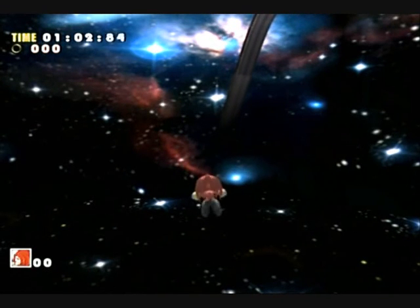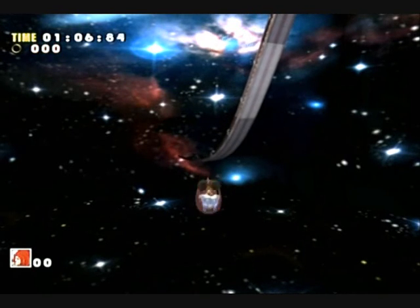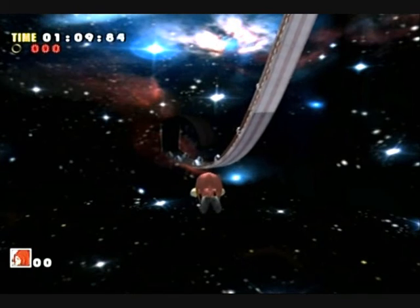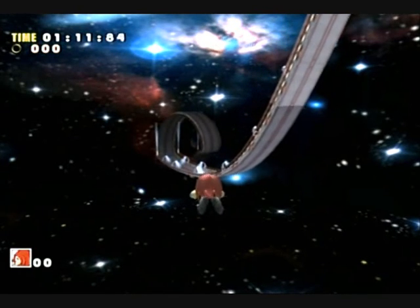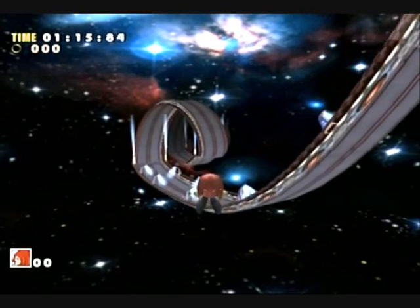As you get close to this part of the track which is going down, you need to jump and fly forwards a few times repeatedly like this. It makes him go up a bit higher to make sure he's high enough to get onto the track.